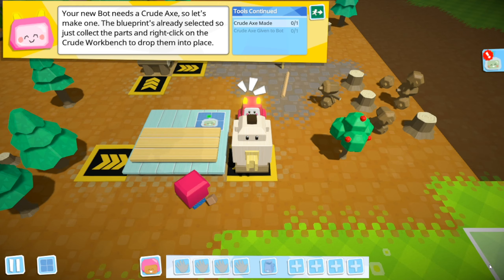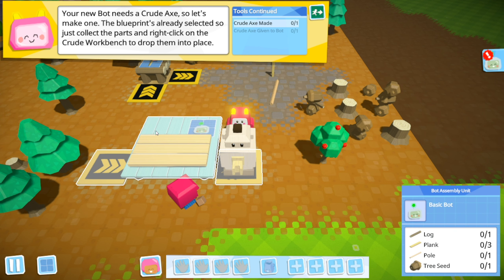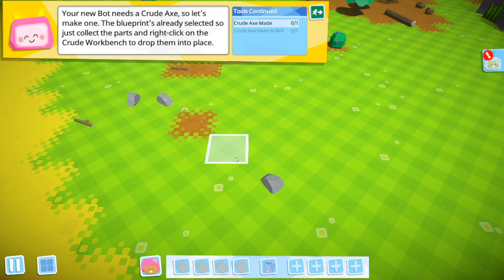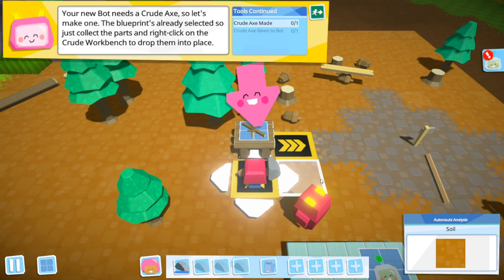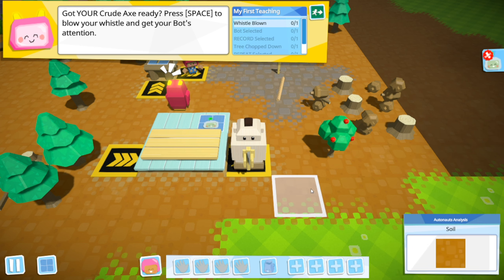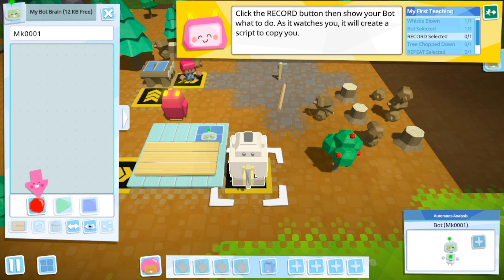Your first bot - you're ready to start automating. My bot needs a crude axe, let's make one. The blueprint's already selected, so we just need to collect the parts and right click. I just need a stone and a stick. Need to go and find a stone. And then click on it. There we go, it has an axe. Ready to roll. Got your crude axe ready - press space to blow your whistle. Left click your bot to access his brain, which is currently empty. This is going to be cool - click the record button, it will show your bot what to do.